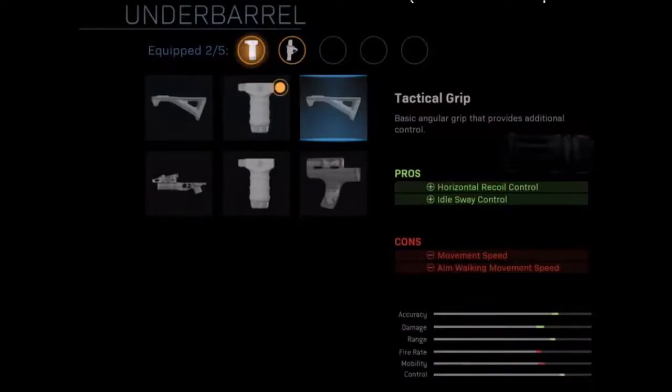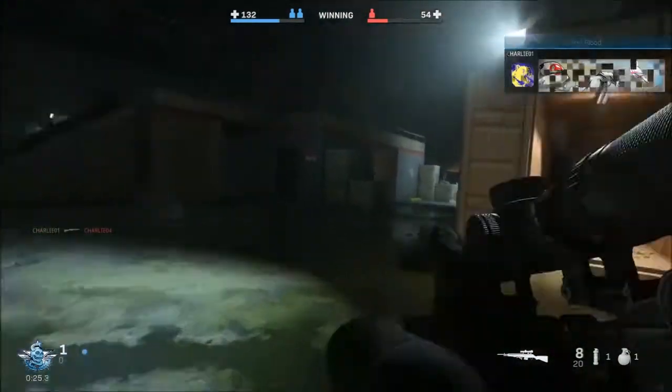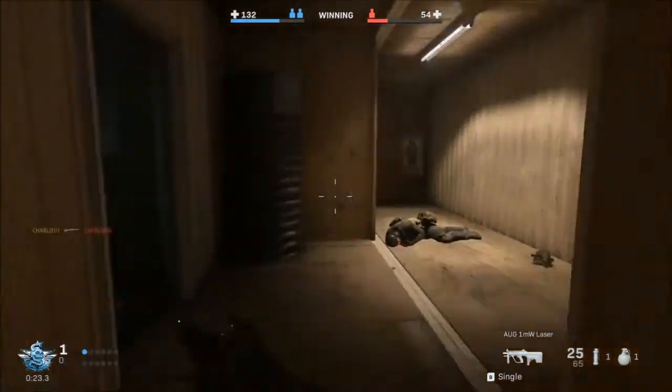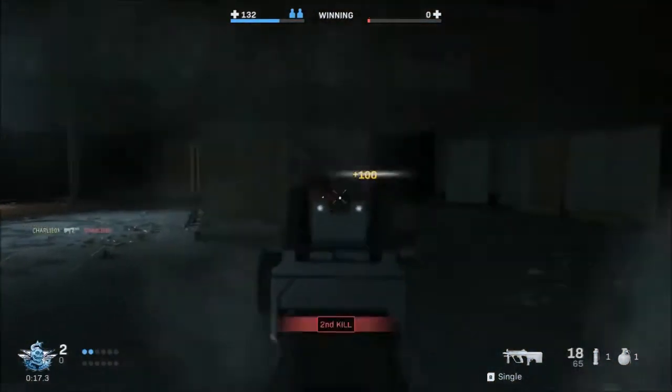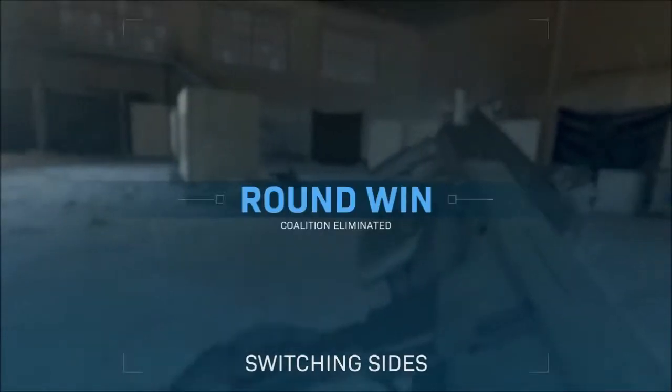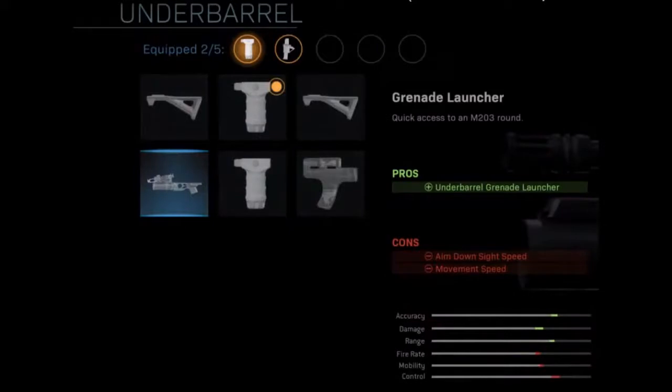The next under barrel is the tactical grip — a basic angular grip that provides additional control. There are two pros and two cons. The pros are horizontal recoil control and idle sway control are both increased, and the cons are movement speed and aim walking movement speed are both reduced.